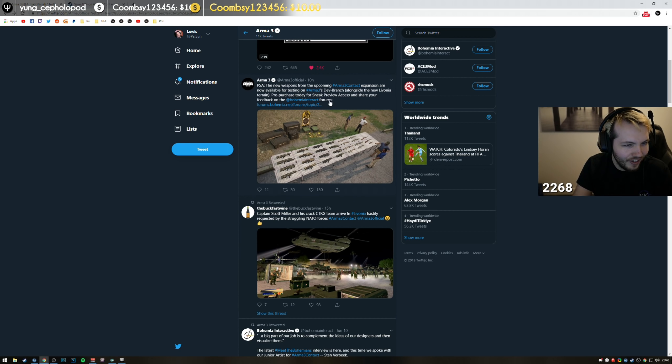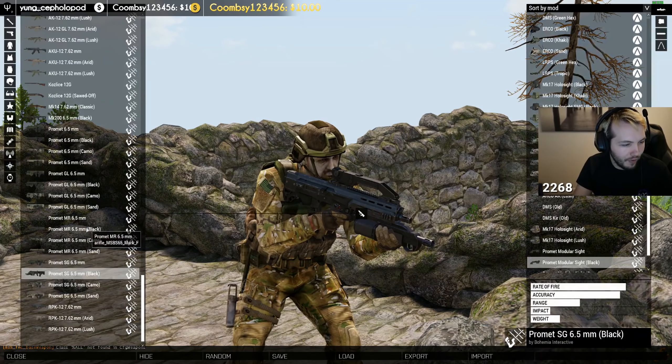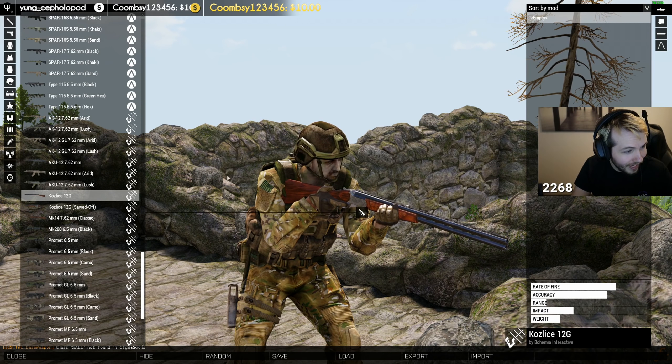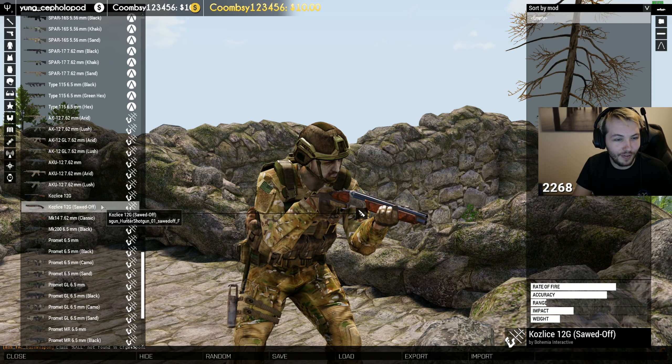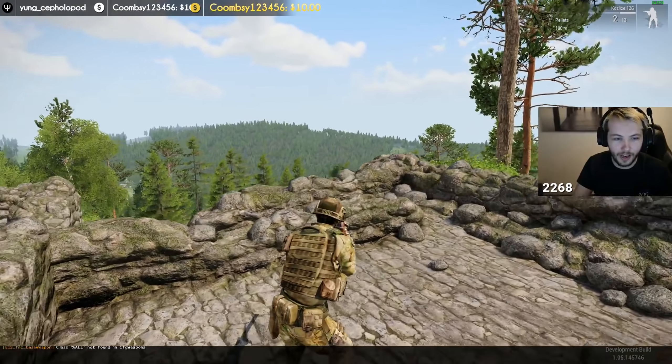As a whole this gun — being the main weapon for the new faction in Livonia — has had a lot of detail put into it since you'll be using it quite a lot. So instead of making multiple weapons, well they did make multiple weapons — I think five or six total. If you include both shotguns you've got the Kozlice and the sawn-off version, that's six weapons right?